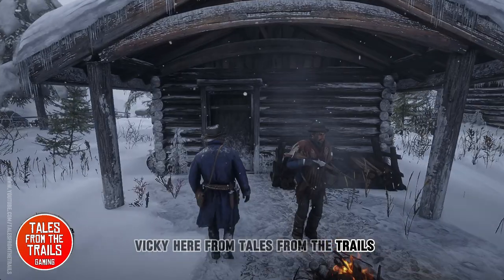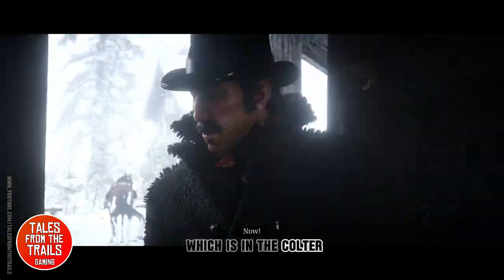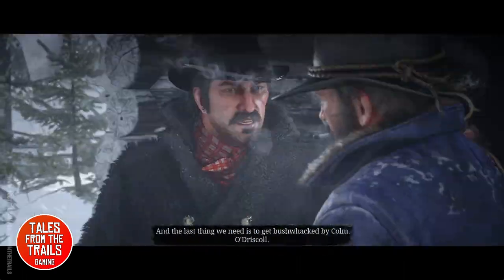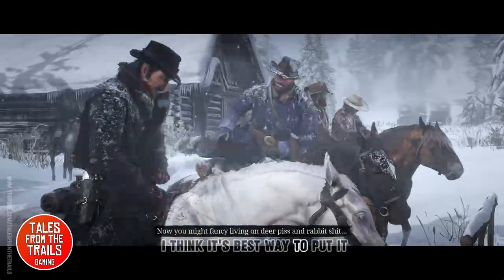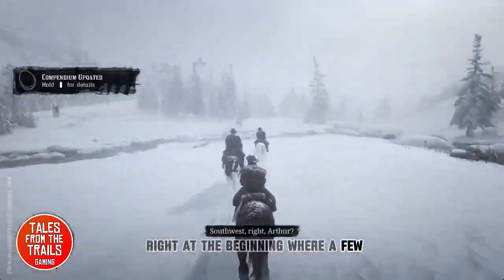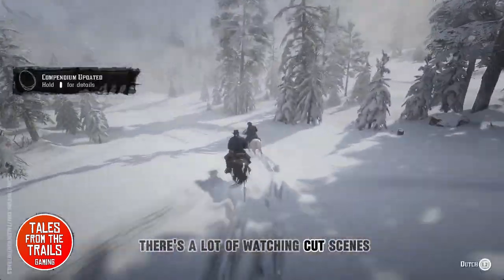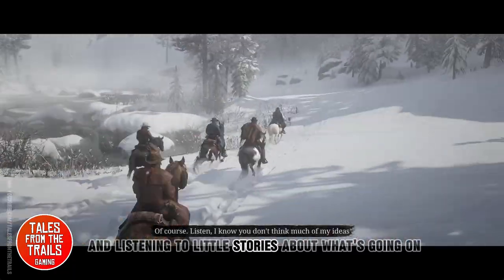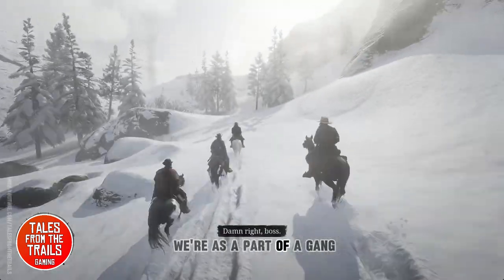Hey everybody, Vicky here from Tales from the Trails, and we are doing the walkthrough for Old Friends, which is in the Culta part of Red Dead Redemption 2. That's the best way to put it. Right at the beginning we're a few missions in, a lot of watching cutscenes and listening to little stories about what's going on in the past, where we're going, and all that.